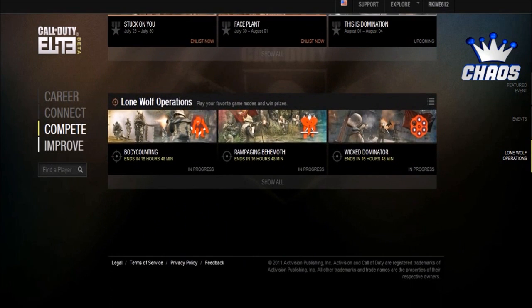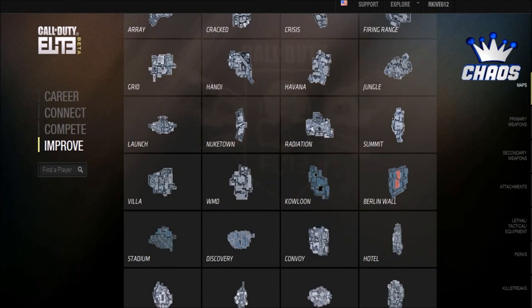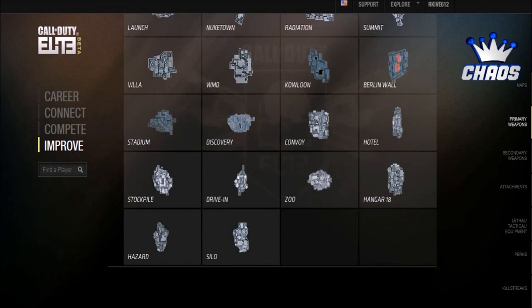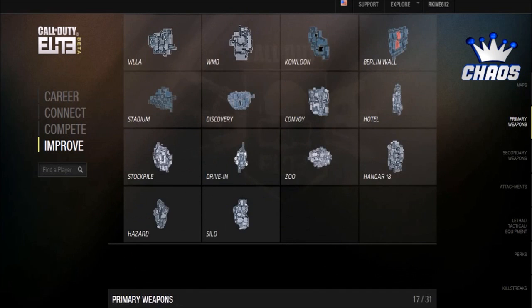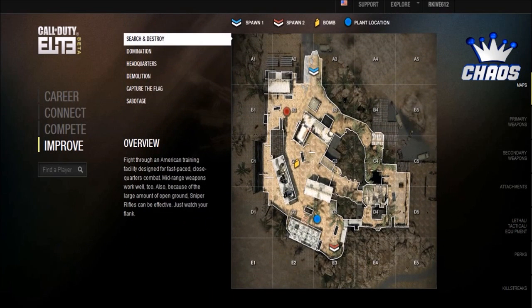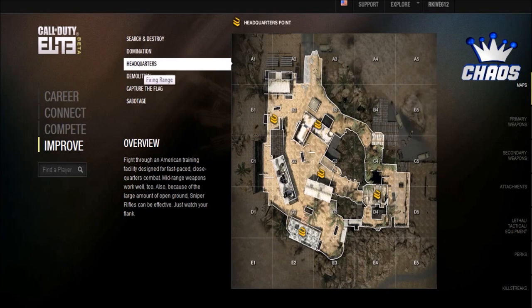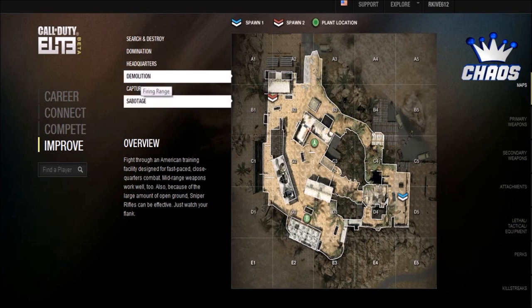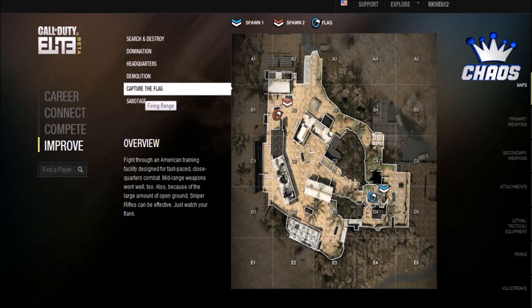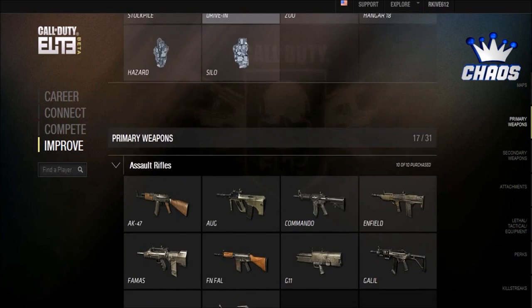This thing also tells you what you can do to improve your gameplay. It shows you every map, a breakdown of what you do on the maps, what your primary weapons are, and gives you suggestions on how to improve. Here are the maps — it shows you the spawn points, which is going to be very useful when Modern Warfare 3 gets here. Capture the flag points, headquarters, demolition, sabotage — I can see this being heavily used for videos and breakdowns. It will also give you suggestions on what classes to use for certain maps and game types.